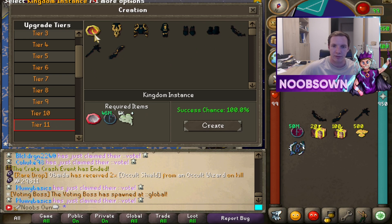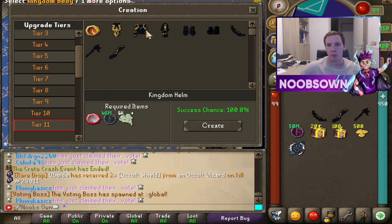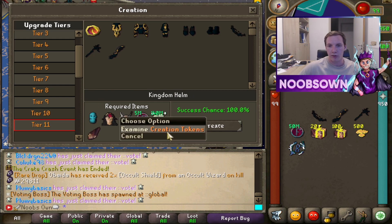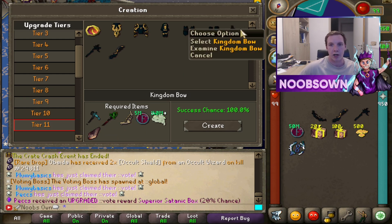For tier 11, you can upgrade the kingdom armor set, which requires 140 million creation tokens, 5 million of the 1-million coins, and then the salient, enchantress, and ice golem sets combined with the kingdom attachment. For the weapons, you'll need all three weapons to combine into one weapon.